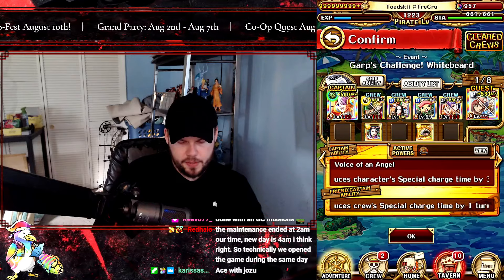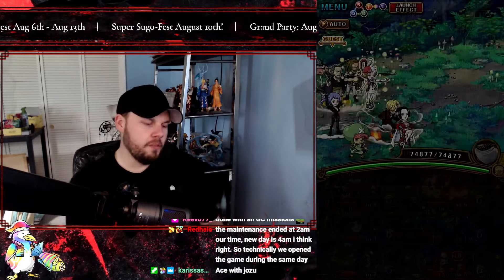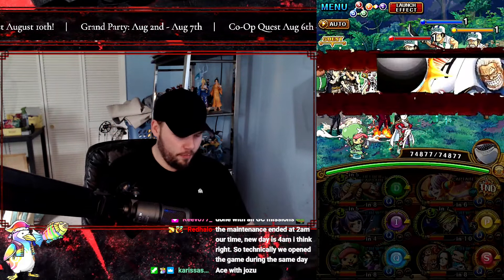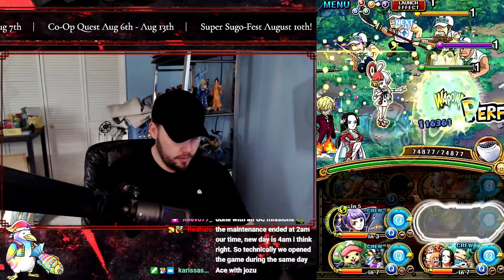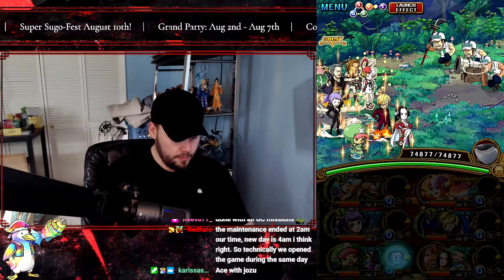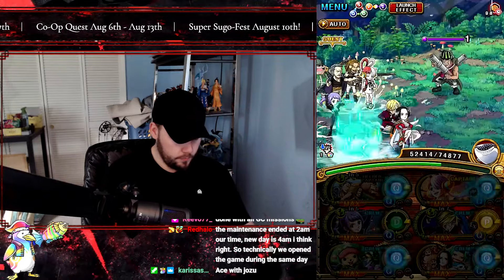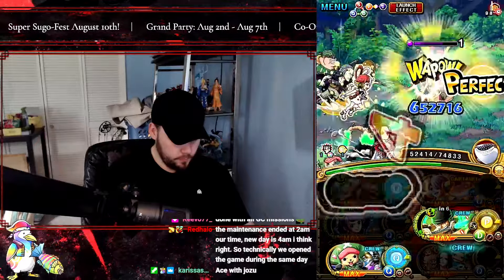Moving on to the next team — this is going to be our Quick team versus the White Beard challenge. We're going to be using Uta as our captain with the front captain of the Red-Haired Pirates. With this team composition we are resisting 10 turns of special bind, 10 turns of special reverse, and 10 turns of paralysis — so we're resisting a bunch of debuffs with these units combined. Zoro and Sanji of course have phenomenal effects for getting through a bunch of different debuffs.